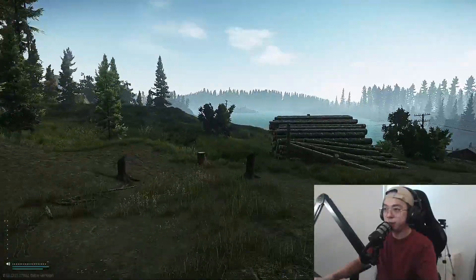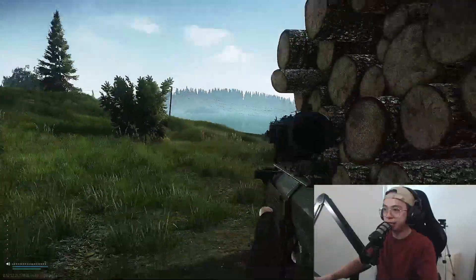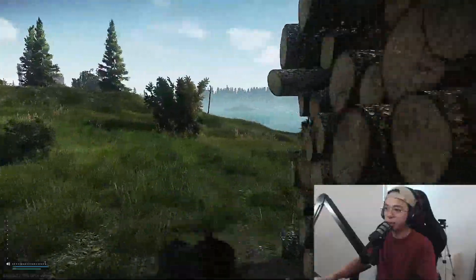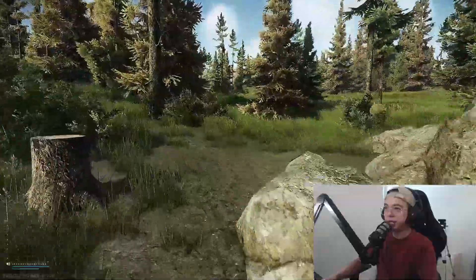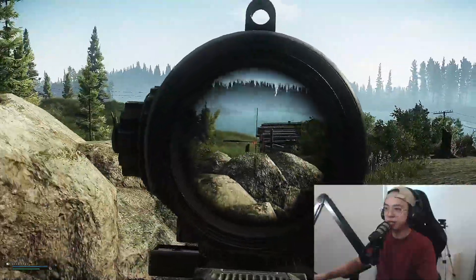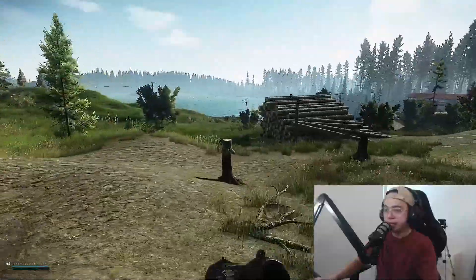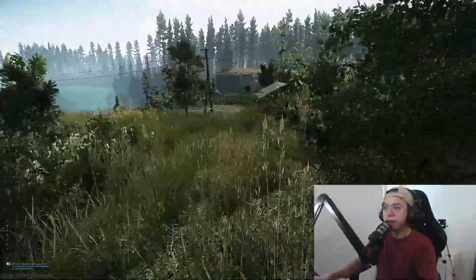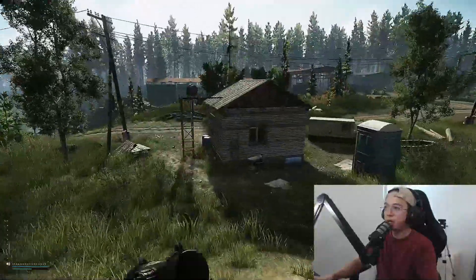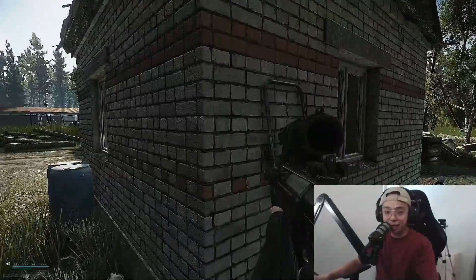Once you've painkilled, run to that pile of logs — but be careful as you approach. I have seen one of Sturman's guards sitting somewhere here, and as I ran past he just mowed me down. Maybe check from this angle first to see if his guards are there. If not, approach the log. This is where we officially enter sawmill. I'm gonna run straight in and use this white shack as cover.